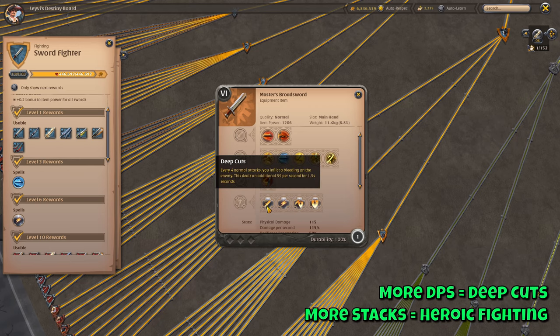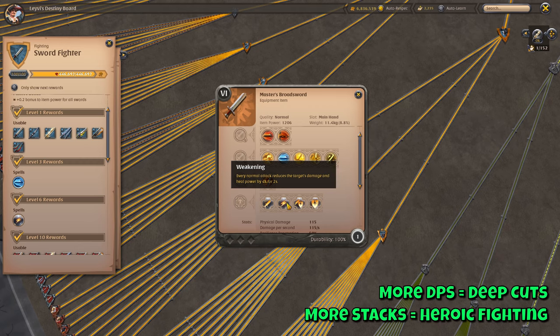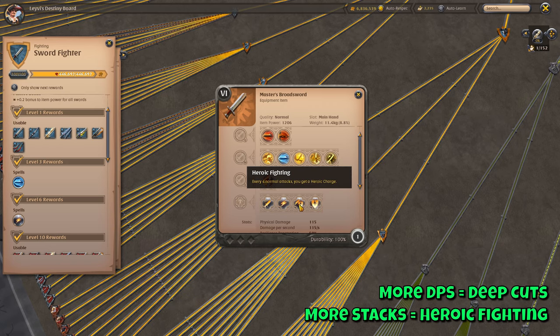For your passives you have the same four different options on all of the swords. If you want extra DPS, use Deep Cuts, which is the first passive. If you have difficulties keeping your stacks up or are very reliant on them, use Heroic Fighting instead. The other two passives aren't really used. Especially Weakening, which is very underwhelming in its current state. Increased Defense could be used in medium and large scale fights, however even then most people opt for Heroic Fighting as it provides pretty crucial utility for those types of fights.